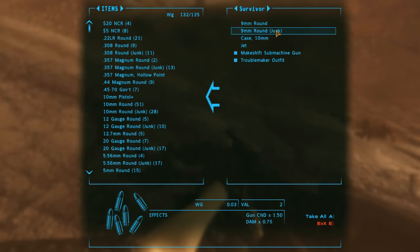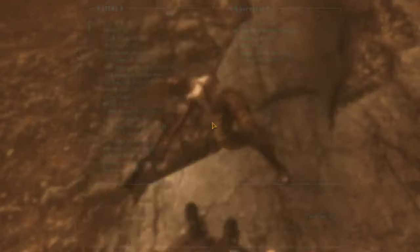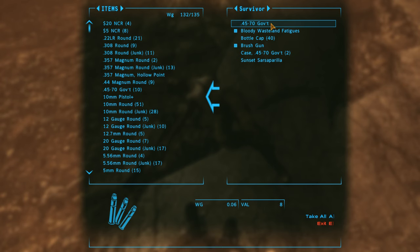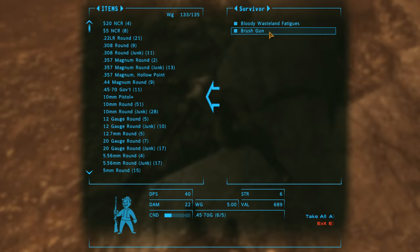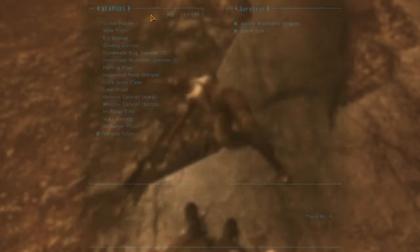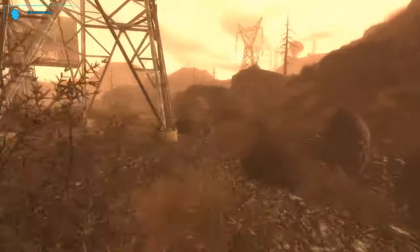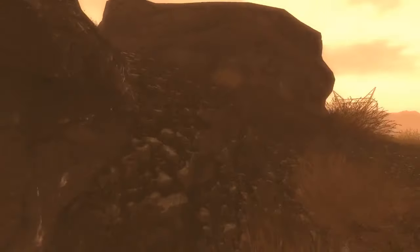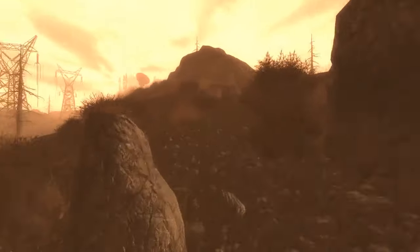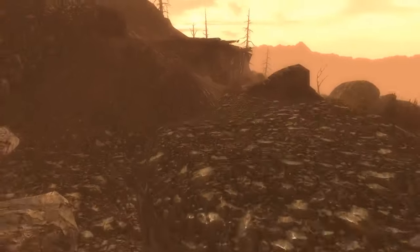I'm pretty sure it's up this mountain here. Oh, the brush gun! That's not a bad gun but I don't have that much ammo for it, so I don't feel like doing anything with my inventory for something that's not that great. Is there any other use for caps other than Understone? Not that I know of. There it is - this is Understone.